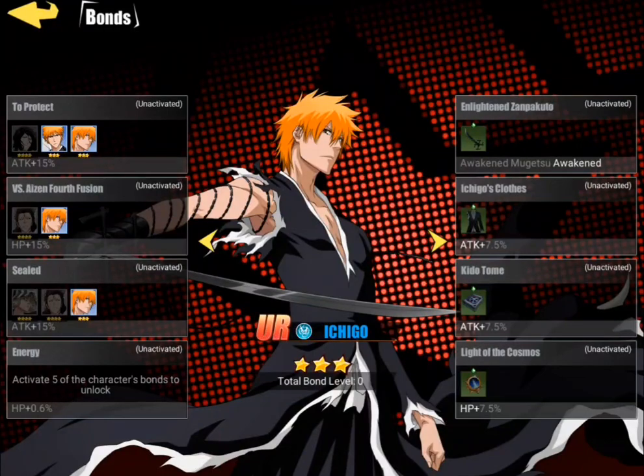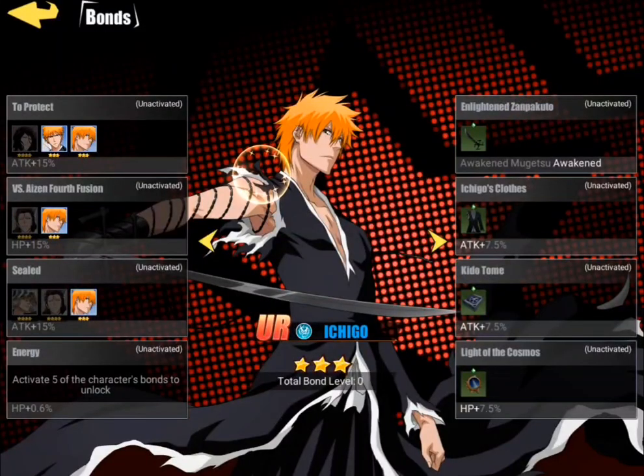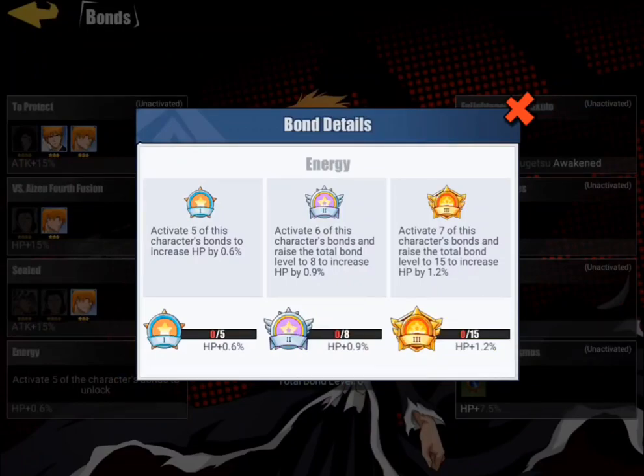Something you have to realize is that these bonds aren't based off of your total overall character's HP. If your character has a million HP and you get plus 20% HP, he's not going to get plus 200,000 HP — he's going to get plus his base. So just remember that. Don't be upset when you don't get the huge numbers you want.